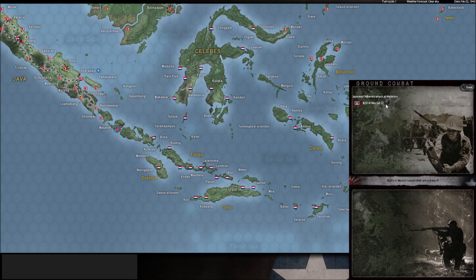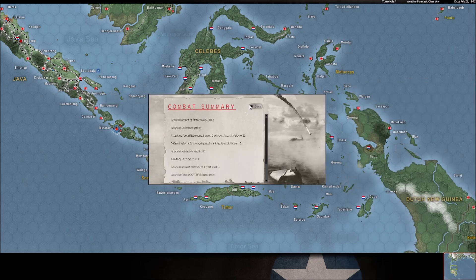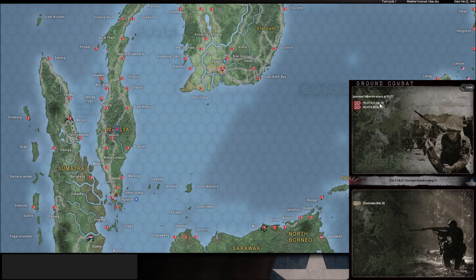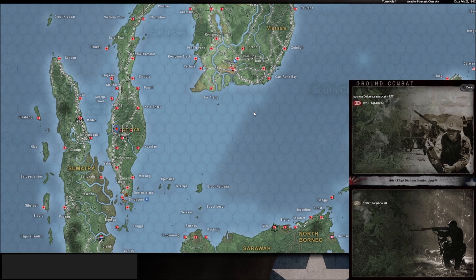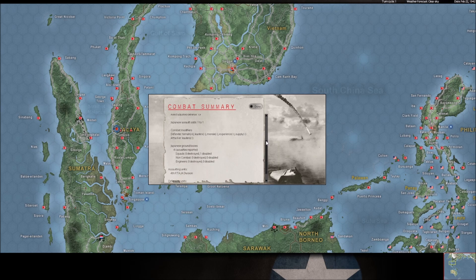Now he's going to take Mataram — this is one of the undefended bases, he'll get it for free. And the Royal Thai Army is trying again in Malaya — I'm sure we'll have a similar result. These guys are literally throwing rocks at each other — look at these casualty reports, pretty weak. We continue to hold these rail lines from Singapore because Lodric needs to bring something better than the Royal Thai Army to get it done.